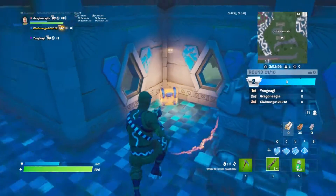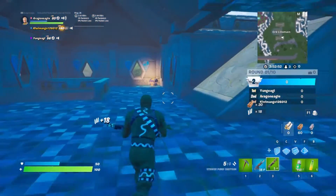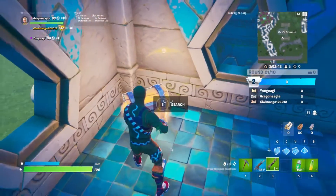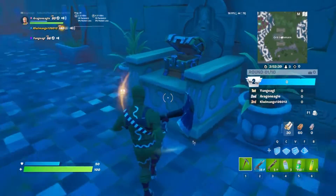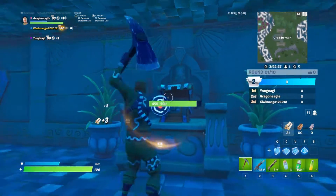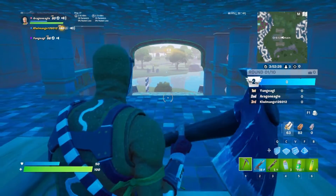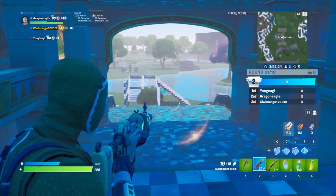So this is the Orb's Domain. It already has like a million people landing here. It's like the Coral Castle gallery — it's better than Coral Castle but it's made of the Coral Castle assets. There's some kind of throne here that just sits in the middle. Hey, get away from these, John.